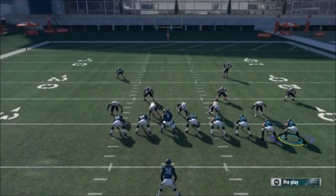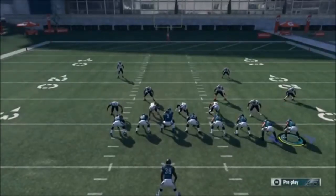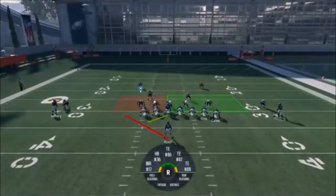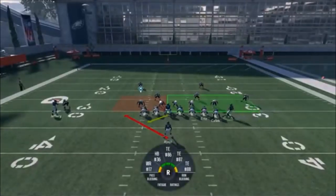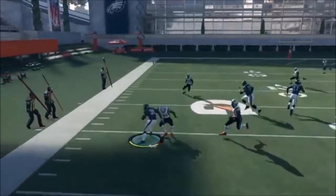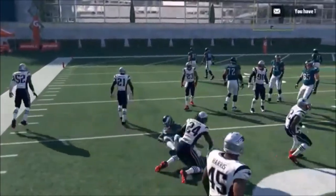There's another way to run this too. I can see that the defensive end or outside linebacker is lined up directly over my left tackle, so I can easily flip this and run it to open space. If I motion this guy out against a user, I still want to do that motion so my opponent thinks that's where the ball is going to go — but I'll catch him off guard and run it short side.